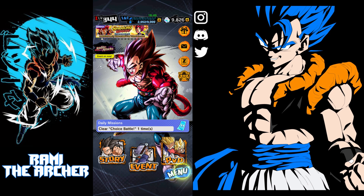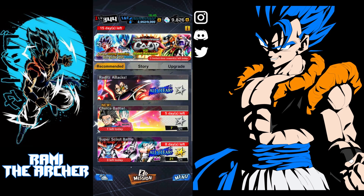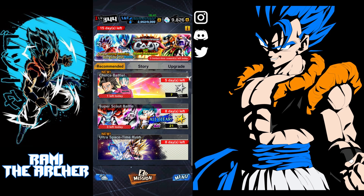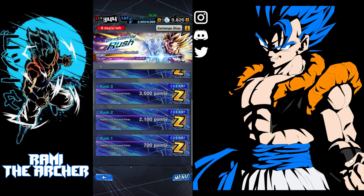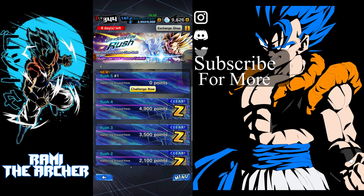First of all, you need to click on Menu and then go to Events. After going to Events, you can scroll down and see an event called Ultra Space Time Rush with Gohan on it. If you click on it, you can see that there are five different sections with different stages that you can clear and acquire points.